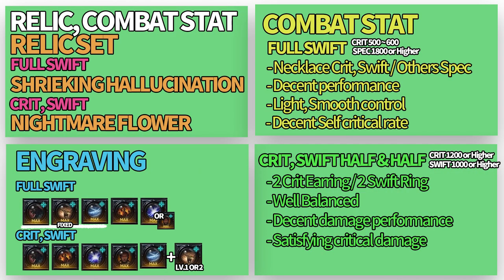Her recommended relic set depends on which combat stat you're going to use. As you can see, she has 2 combat stat settings available. Since she has decent critical rate buff skills in her skill set, full Swift with Hallucination is recommended. But to be honest, in my personal opinion, the Iron Mancer is still being researched in the Korean community, so the second Nightmare Flower setting also shows high damage performance. In other words, her setting is not yet definitive, so consider this as more of a preference for now.